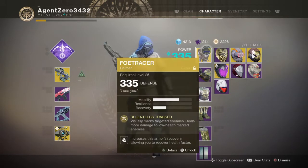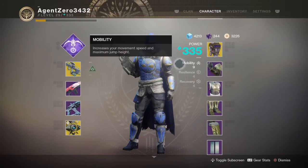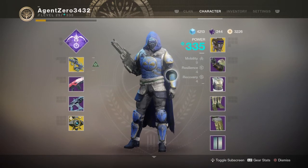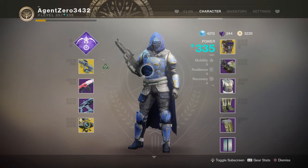For the exotic armor, I am going with the Foe Tracer helmet — visually marks target enemies and deals more damage to low health marked enemies. I'm a hunter, I prefer that mobility. You can choose whichever you like — resilience or recovery. I have it split right now. So let's get into some gameplay and explain some of my decisions.